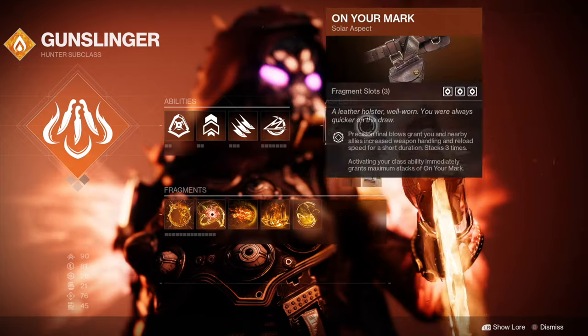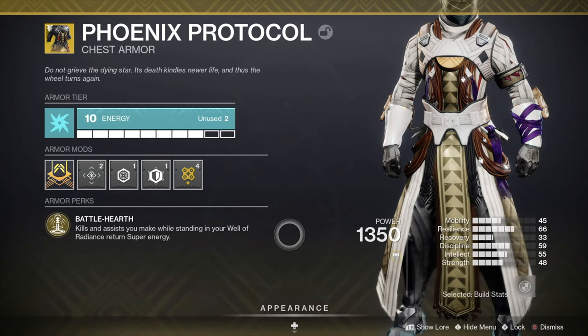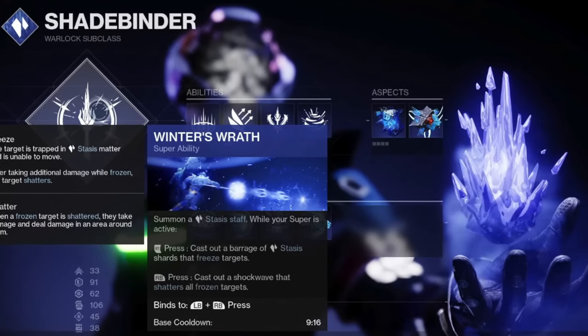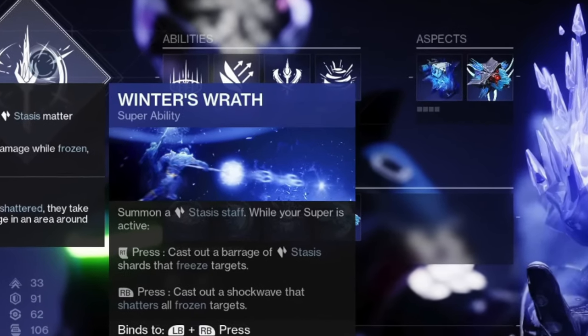You can combine this with the Knock Em Down and On Your Mark aspects. If you're a Warlock, you can use a Well of Radiance with Phoenix Protocol or Aeon Soul, combined with Icarus Dash and Touch of Flame. You could also use the Stasis Warlock to freeze enemies and make this strike a lot easier.